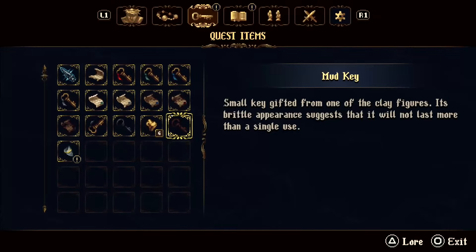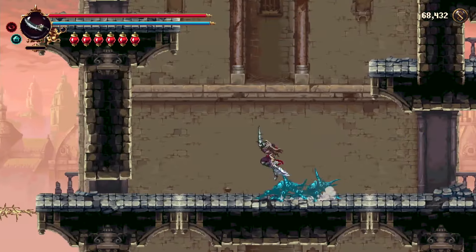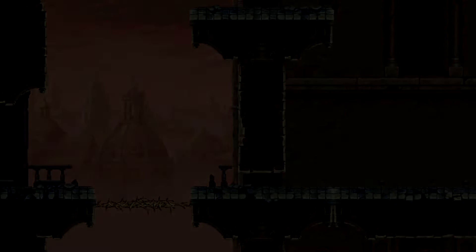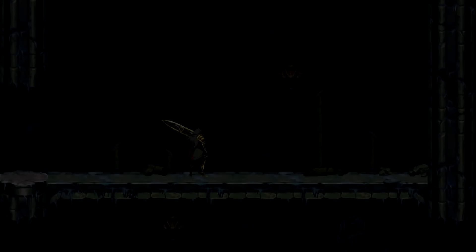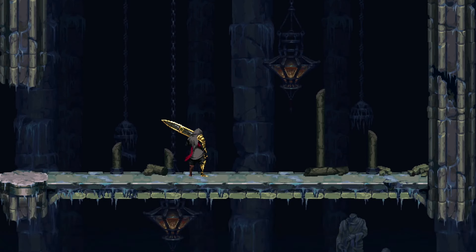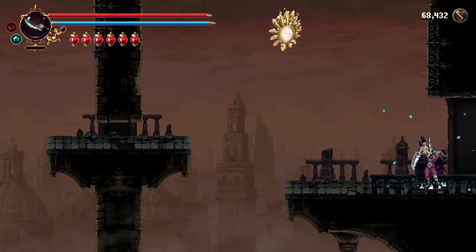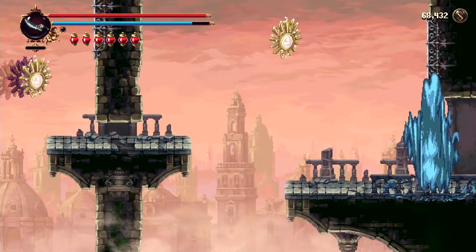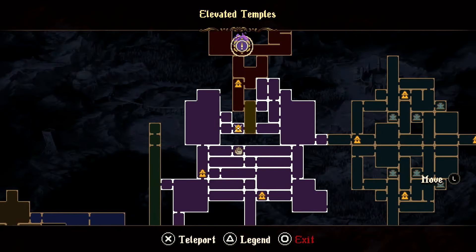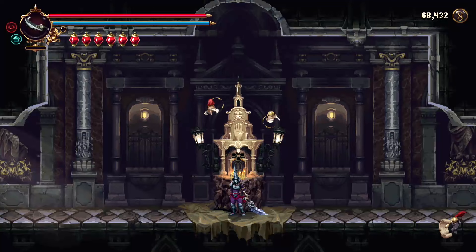Get that fifth mud key. Then once you've got it, you're going to warp back to the save point — but because we're in an area where a cutscene triggers when you leave, it won't let you use your prayer in here to warp. You have to go outside the room and then use it. Back to the city, and then warp to the north save point in the Elevated Temples.